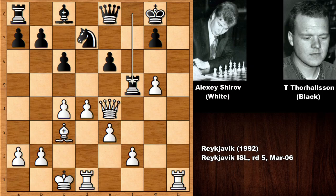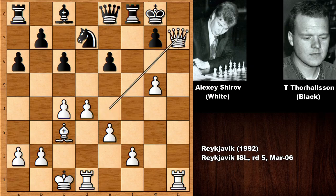We have rook to f5 by black, by Thorhallsson, the Icelandic chess grandmaster. But why blocking the queen? Let's play a random move just to see the attacking ideas of Alexei Shirov. So with some random move, then queen to h7.